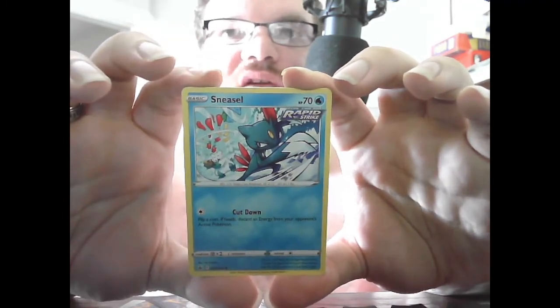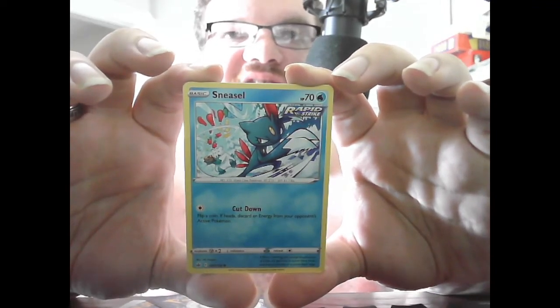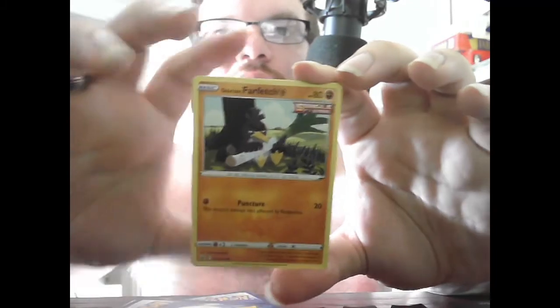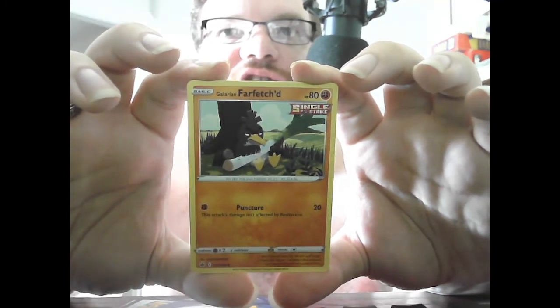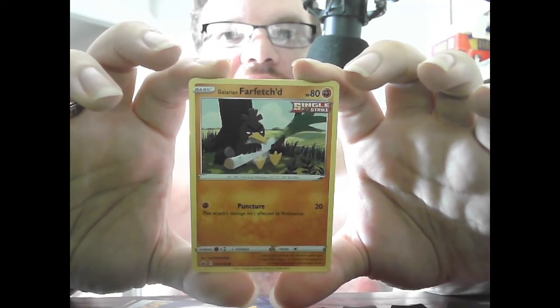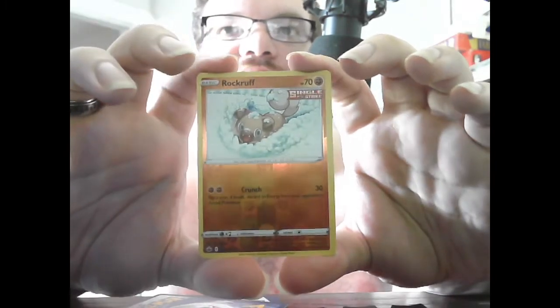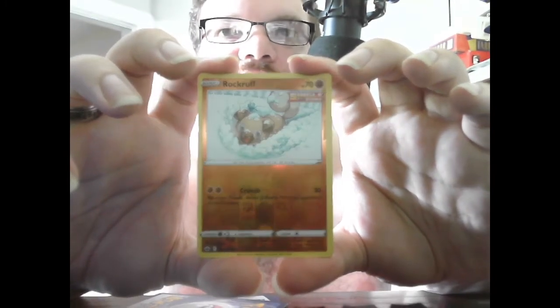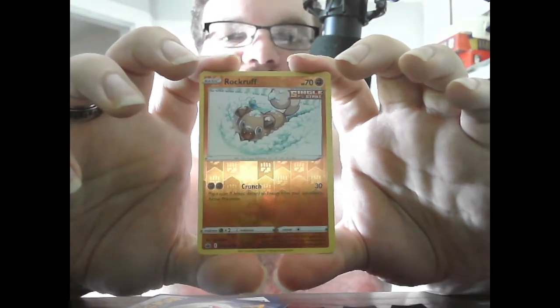Basic Sneasel, HP 70, Water Rapid Strike. Cut Down — flip a coin; if heads, discard an Energy from your opponent's active Pokemon. We also had the base form: Galarian Farfetch'd, HP 80, Fighting, Single Strike. Puncture 20 — damage is not affected by Resistance. First off the top half of the pack is Rockruff in the Snow, basic Rockruff, HP 70, Fighting, Single Strike. Crunch 30 — flip a coin; if heads, discard an Energy from your opponent's active Pokemon.